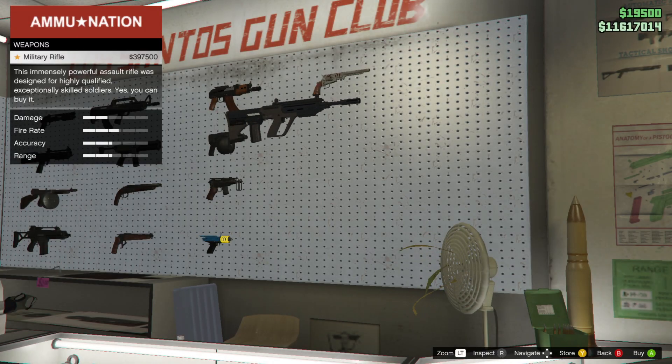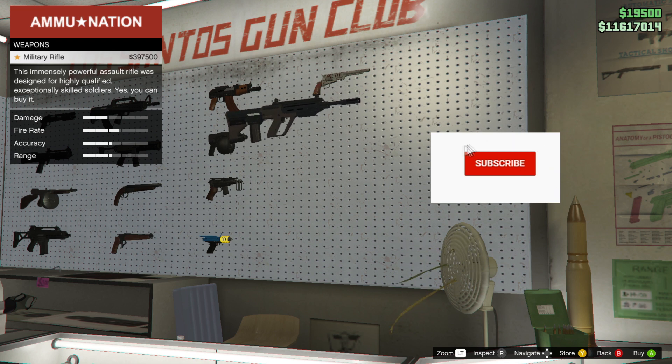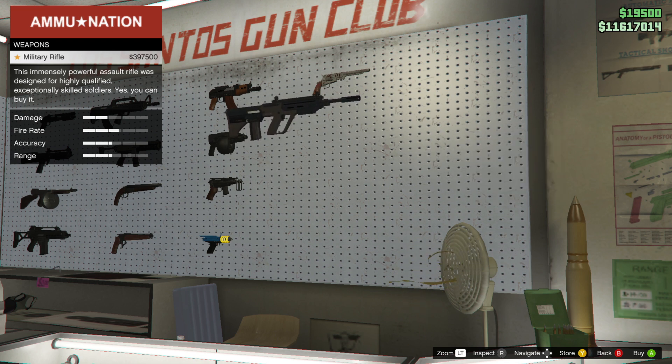Hello and welcome back to another GTA Online video. In this episode I will be going over one of the new weapons added with the Cayo Perico DLC, the Military Rifle. It comes in at a hefty price of 397,500 GTA dollars before upgrades.